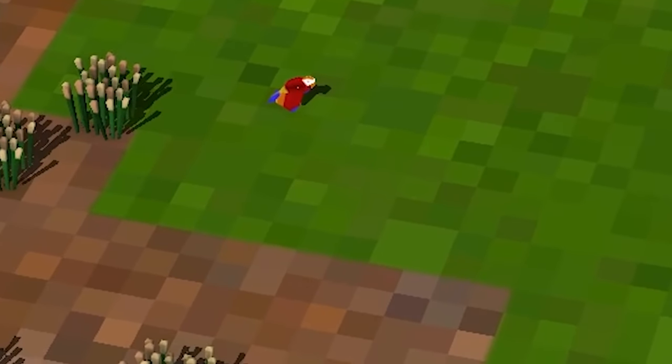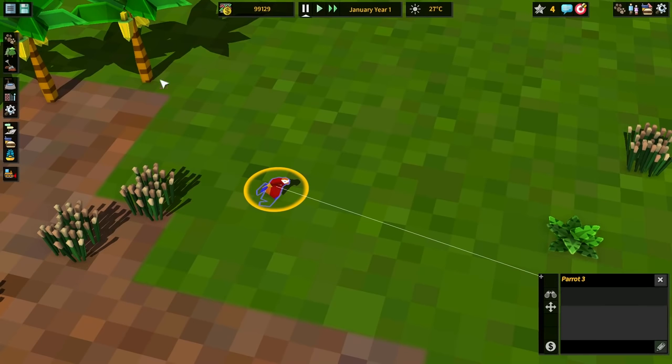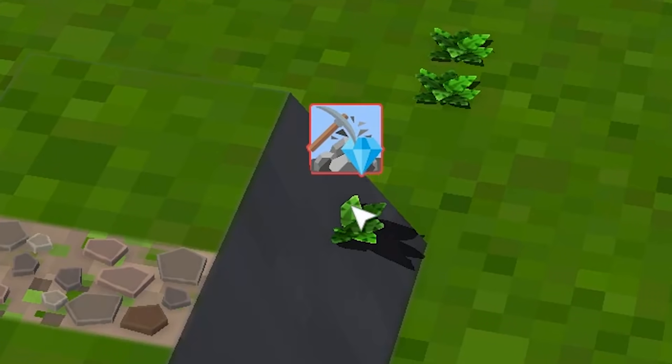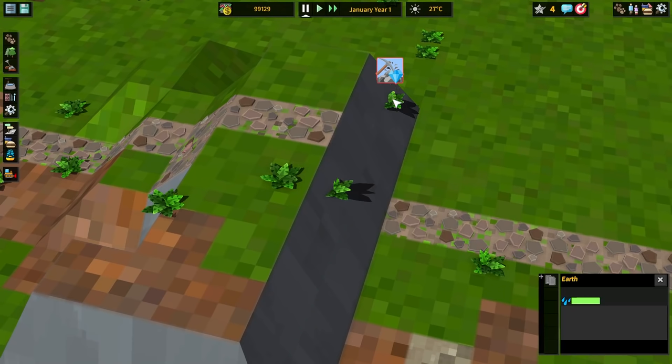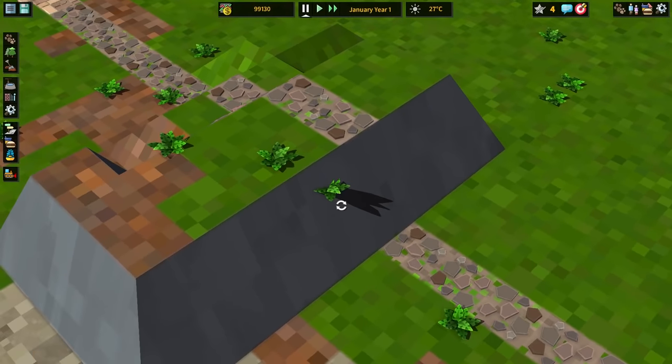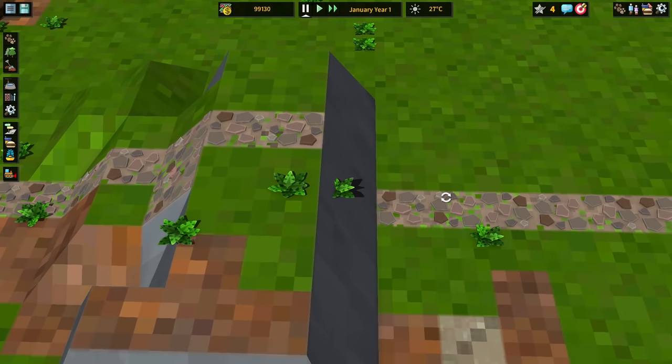What the hell is this? Is it a bird? It is. It's a parrot. If I start time, does it move around? Mother of God, it does. What in the holy hell is this? Did I find a diamond formation? Fern 899, the ground is too hard. Anyone else? Any other ferns have any problems? Any issues with the ground hardness? No? I didn't think so.